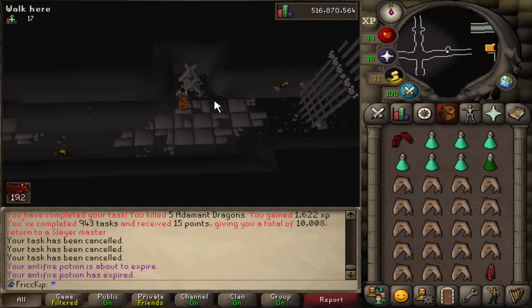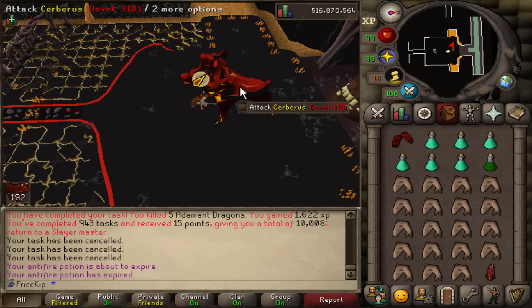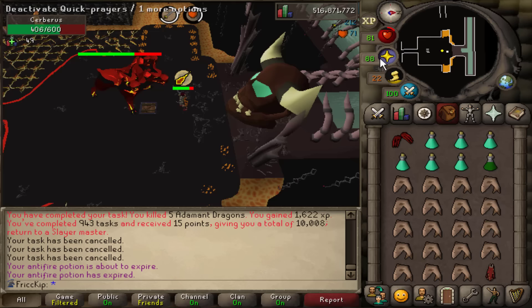There are a bunch of CERB guides already out there that show you the basic mechanics like how to get there, gear setups, dodging the lava pools, etc. But I think all that stuff is intuitive and you learn it by just fighting the boss. The mechanic people struggle with most is timing when to switch prayers for the ghosts. This is what frustrates people most with CERB and it's what I'm here to help you with today, because after doing thousands of CERB KC across my accounts, I don't think this is intuitive — this is something people need to be told.